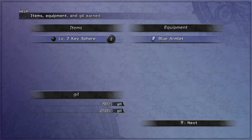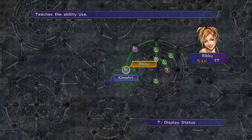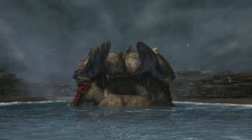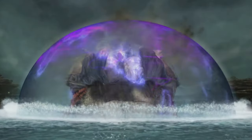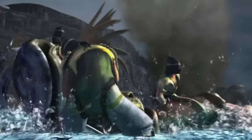You'll get 2 Level 2 Key Spheres. You can now start to break your characters into stat-dense regions of the Sphere Grid. This will conclude Part 2 of this guide. Next time we will do some backtracking, some Blitzball, and most importantly, stat boosting.